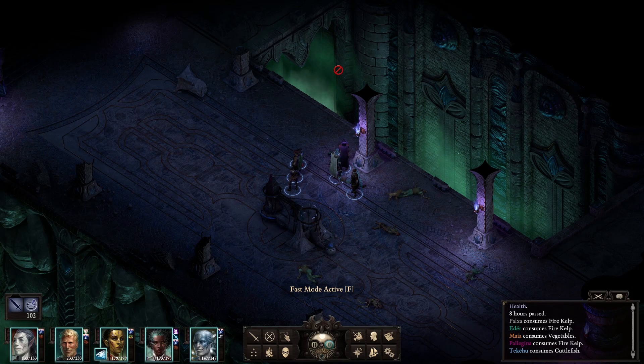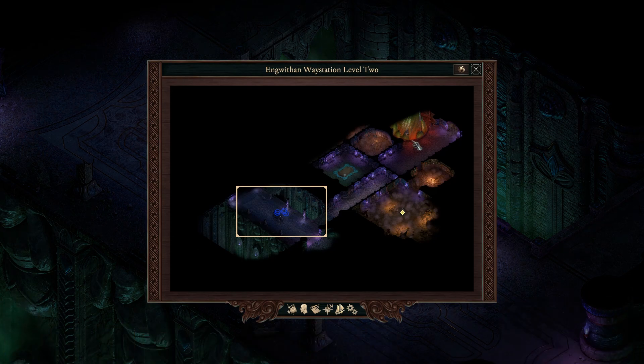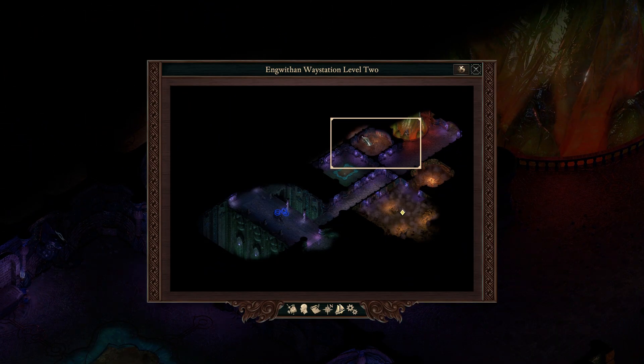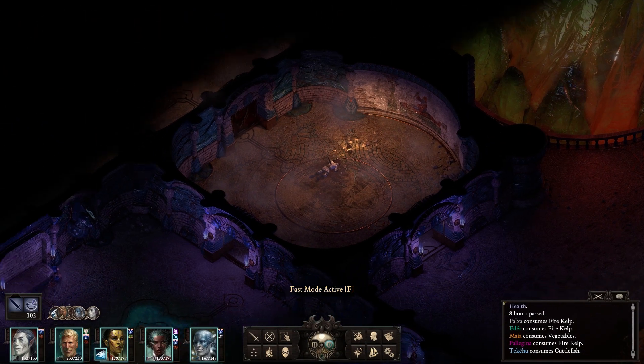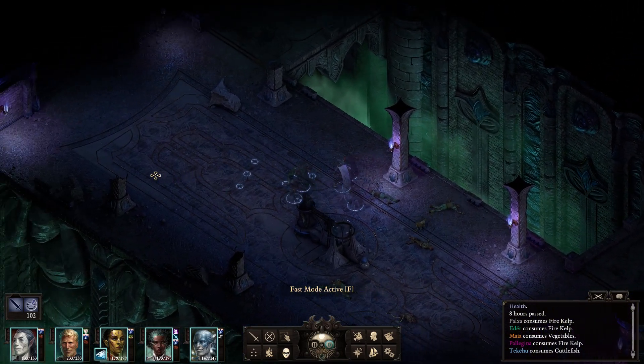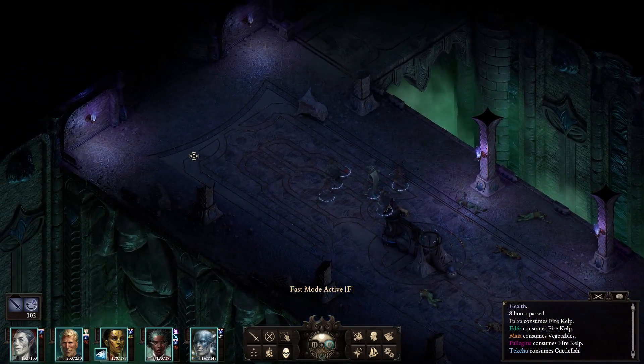Hello and welcome back to Deadfire. We are in Pocokohara and we are pretty deep. We have a key for this room over here, which I've actually just noticed is an individual room up here. We can also head around this way, so we've got multiple routes to where we want to go. I'm just going to head around this way - I'm not scared of fighting things.